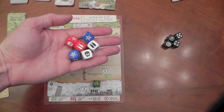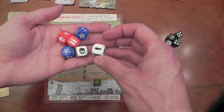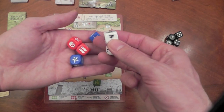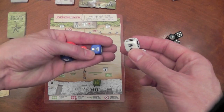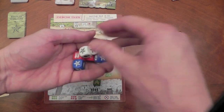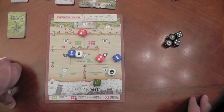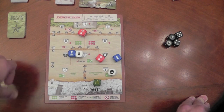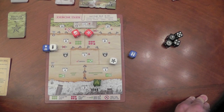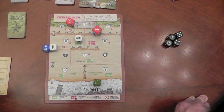Here are your Yahtzee-style dice. You're going to see the symbols on here: soldiers — both two and single — the death's head which cancels out a die when you roll it, this symbol for courage to move up, and stars which allow you to recruit specialists. When you roll, the very first time you must lock down two of them and re-roll the other four. On the second roll you can decide to re-roll all or keep some, and on your very third roll you're forced to keep whatever you've rolled.